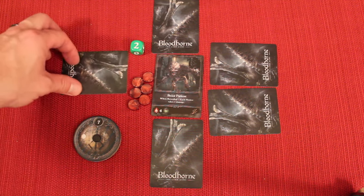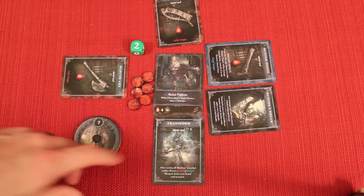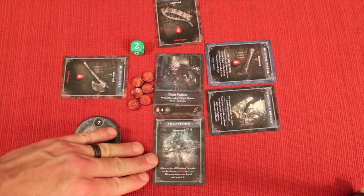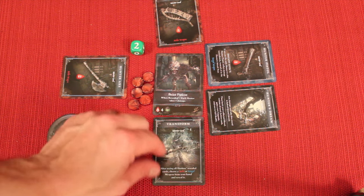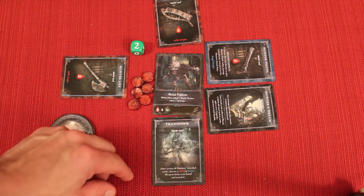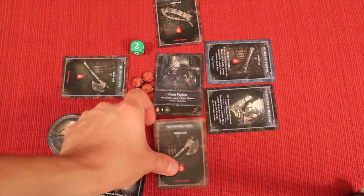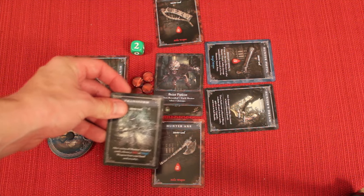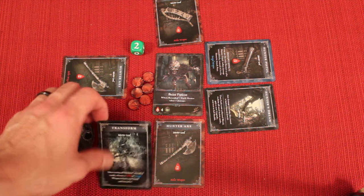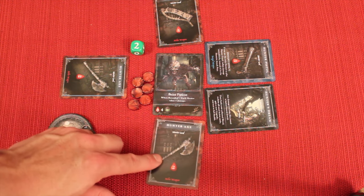Once everyone has chosen, everybody flips their cards over. First, we check if anyone played a transform card. This allows them to see what everybody else played and then play another card — a melee or a ranged attack. Melee cards are blue, ranged are reddish. Whenever you play something, it stays discarded in front of you so everyone can always see what cards you've played, knowing what's in each other's hands.